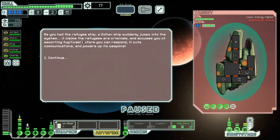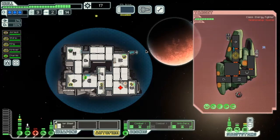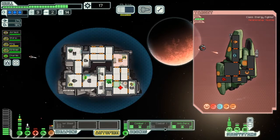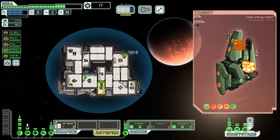Hail them. You hail the refugee ship as a sultan's ship suddenly jumps into the system. I feel that I have good enough shields. I'm going to go ahead and start upgrading my engines next, so that I can dodge more often — have an easier time dodging. That's a really bad hit. I didn't realize that the medbay was off. There we go.